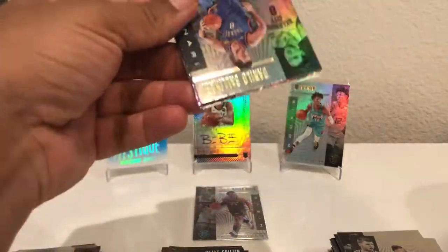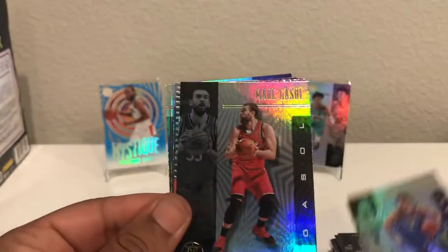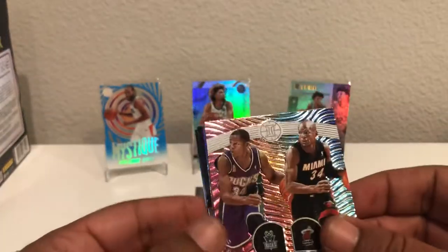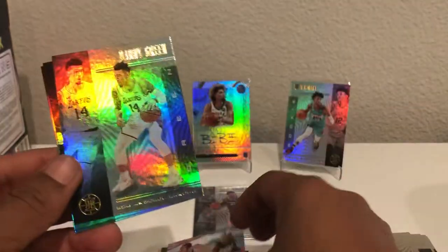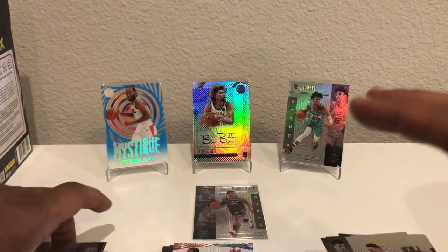Halfway through — we got an autograph, a John Morant, a Starlight Parallel Buddy Heald, pretty fun, not bad. Gallinari, Gasol, and another Ray Allen Career Lineage — that's the second one of him. Danny Green, another Nic Claxton and another Carson Edwards — that run comes congruent as well. Maybe even with the Career Lineage, because I feel like that was in that same pack too. Very interesting collation.